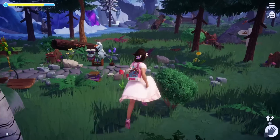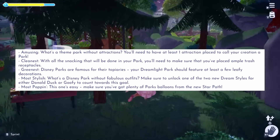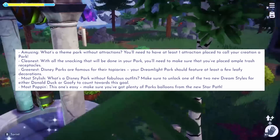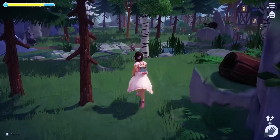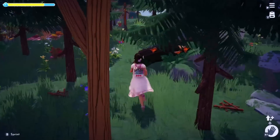There are five different things that make a Dreamlight Park a Dreamlight Park, and those are that it's amusing, that it's clean, that it's green, that it's stylish, and that it's poppin'. These things correlate to the five tiers of the Dreamlight Park Community Challenge.